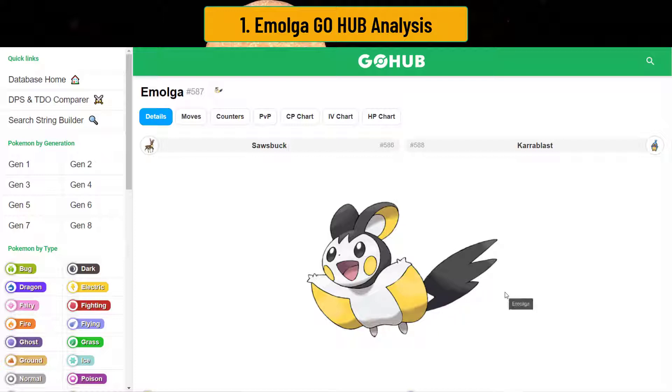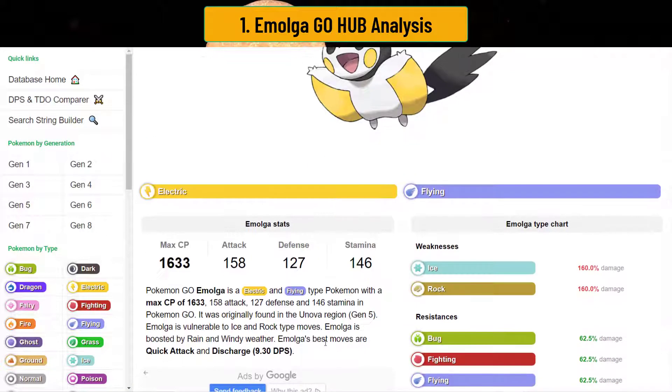It's like the Pikachu clone — you know how they do a mouse Pikachu kind of clone? Emolga's Pikachu's clone, and it's a flying squirrel. That's basically it.